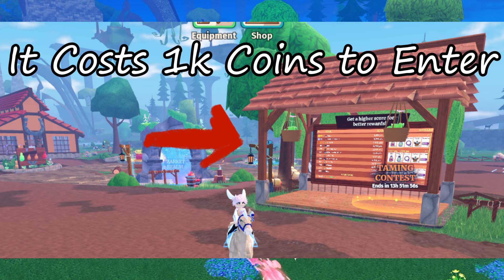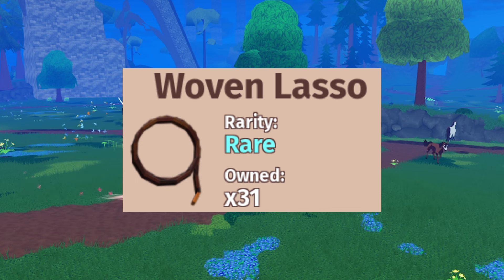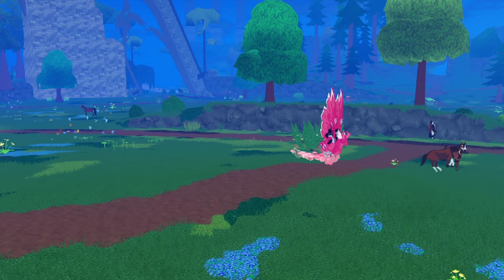Next is enter the horse contest and earn 100 contest points. The easiest way to do this is buy 100 woven lassos and catch equus ponies or horses. You'll also earn a bunch of money in the process, which is pretty nice.